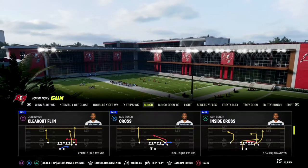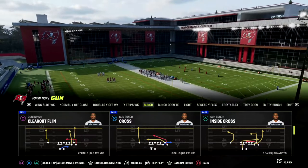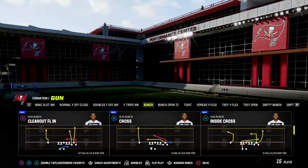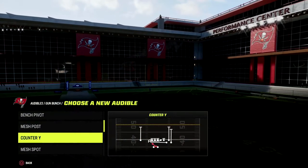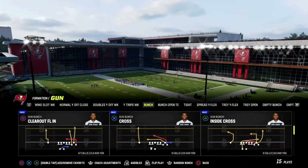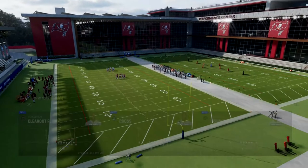The play we're talking about today is Cross, out of Pittsburgh and Washington bunches. It's a really underrated concept in my opinion because it's still good against man to man. You can also use the play Mesh Post, which we talked about earlier, to get at the same basic thing, but I do think Cross is better — I'll show you why.